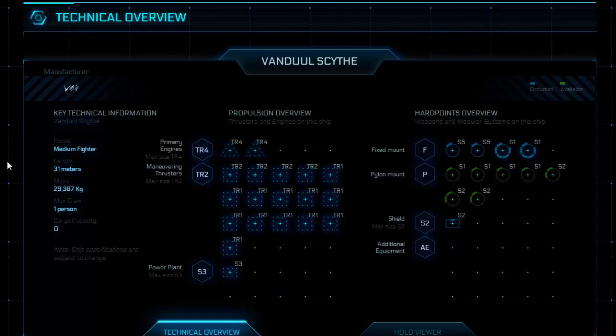Here we have the Scythe technical overview — I've never really gone over one of these in a video before. I'll go down the left side for the key technical information. The focus of this ship is medium fighter. The length is 31 meters. The mass is approximately 29,387 kilograms. The maximum crew is one person. The cargo capacity is zero — so when a ship can't carry any cargo at all, not even a small storage container, we know it's a serious fighter.